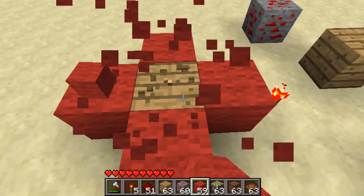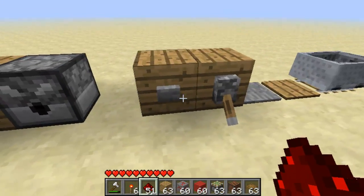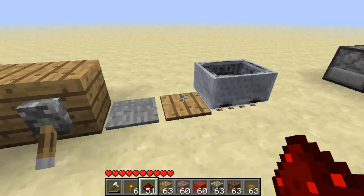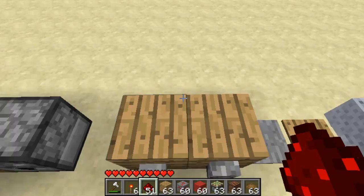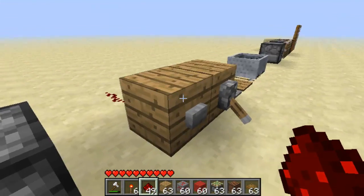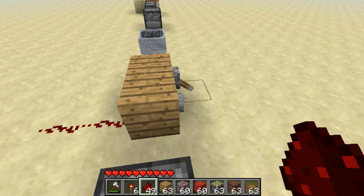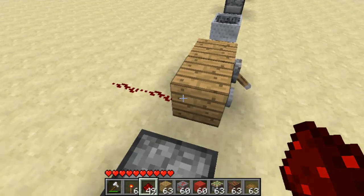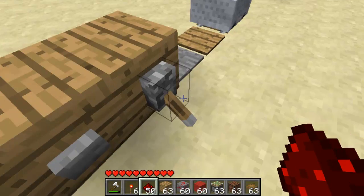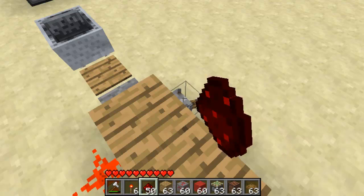Now redstone torches aren't the only form of power — there are a couple of other ways of powering stuff. The first one I'm going to show you is a button. Basically what a button is, it gives a temporary power. So you press it, it gives power for about a second and then turns back off. The next one is a lever. It either has an on or off state and you can flip between those at will.